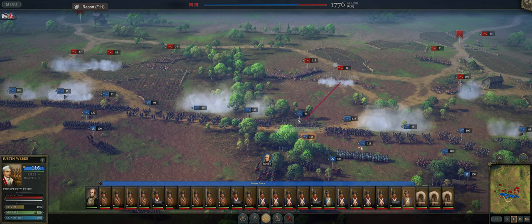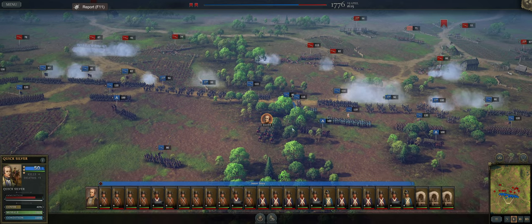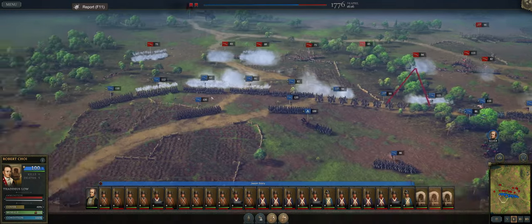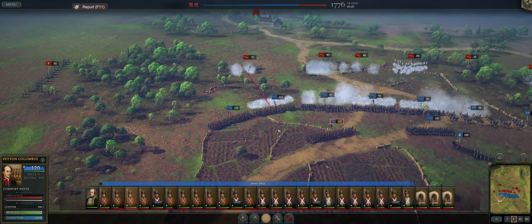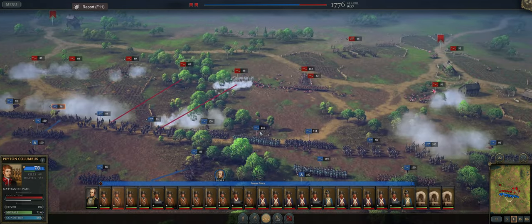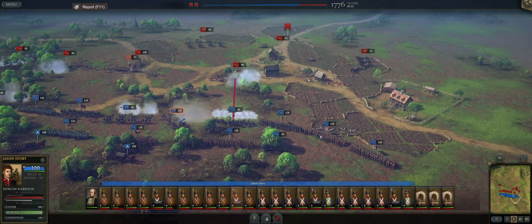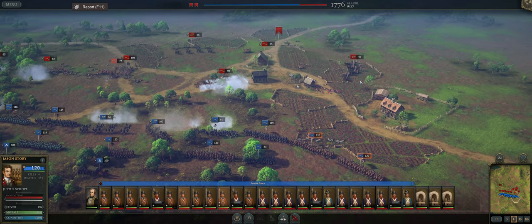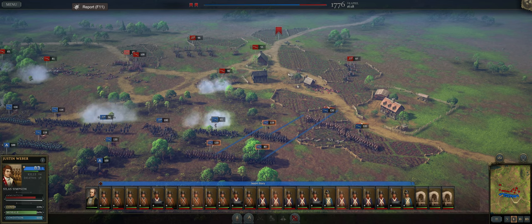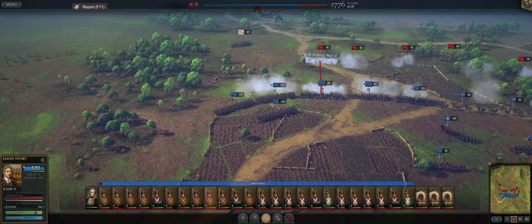We're just going to get that unit out of there and bring the guards in — because this unit is clearly not working. Either they just don't want to listen to me, which happens quite often in life. Let's move the guards in, put them on hold. There's some artillery over there — I would like to move up and charge that. I think that is a very tasty target right there. We're going to press the advantage because it's not deployed.